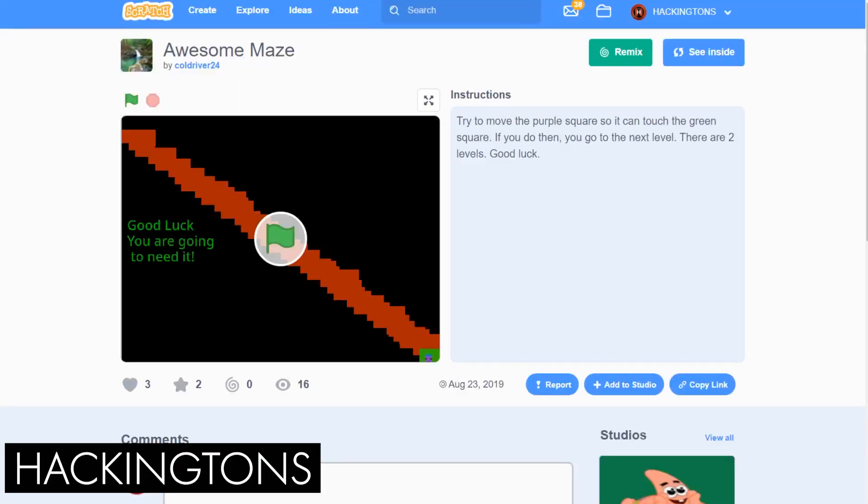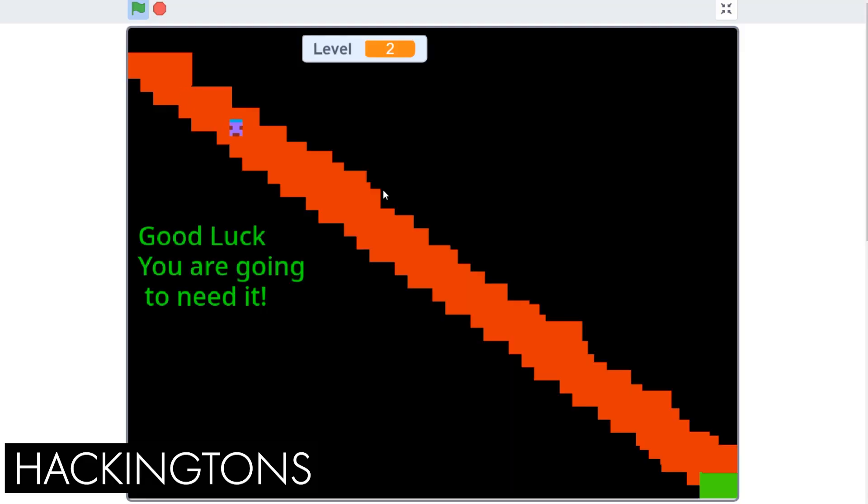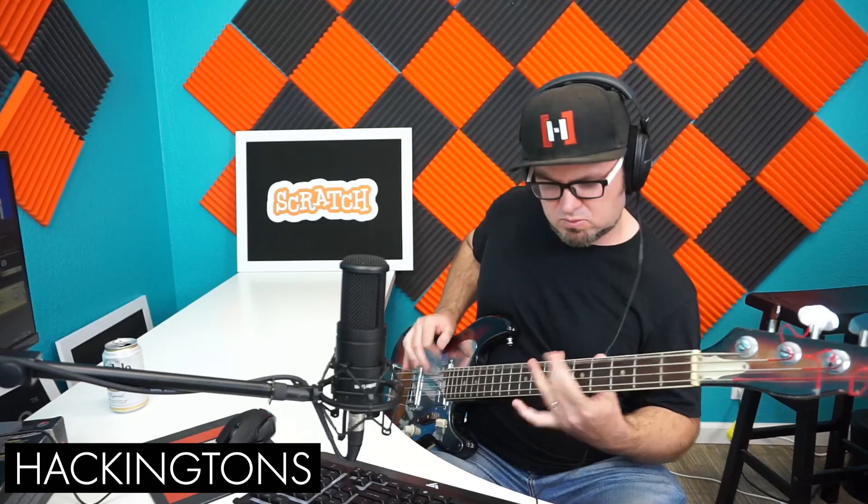You're just asking for it when you build a game like Cold River's Maze that doesn't have sound. Bring on the bass. You're probably going to start adding music to your games now. Otherwise, Mr. Matt might put heavily distorted bass guitar into your games.